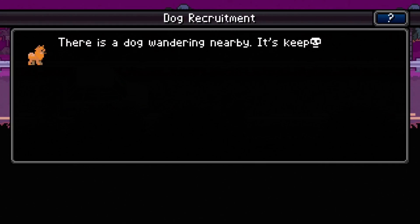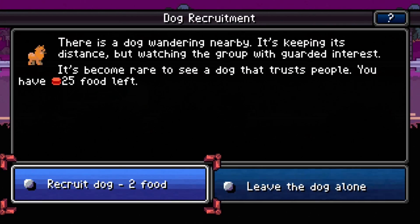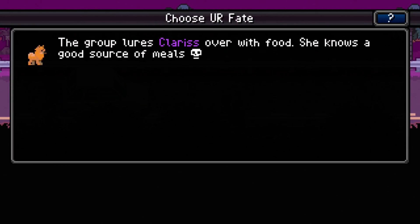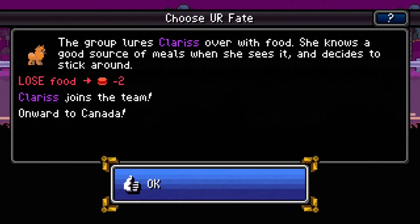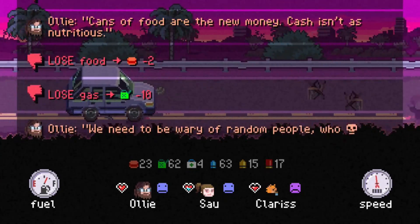There's a dog wandering nearby — it keeps its distance but watches the group with guarded interest. It's rare to see a dog that trusts people. Let's recruit the dog! The group lures Clarissa over with food — she knows a good source of a meal when she sees it and decides to stick around. I've got a dog on my team now — I'm unstoppable!